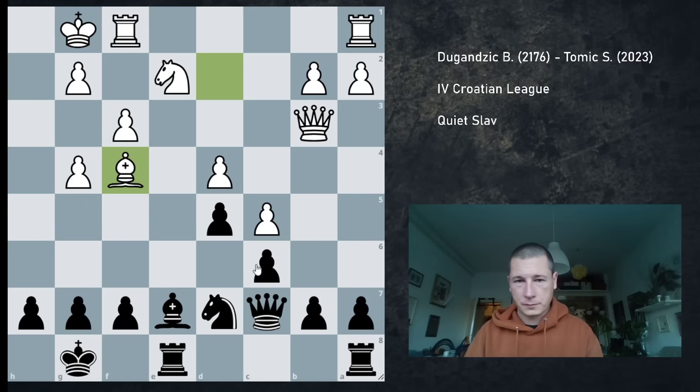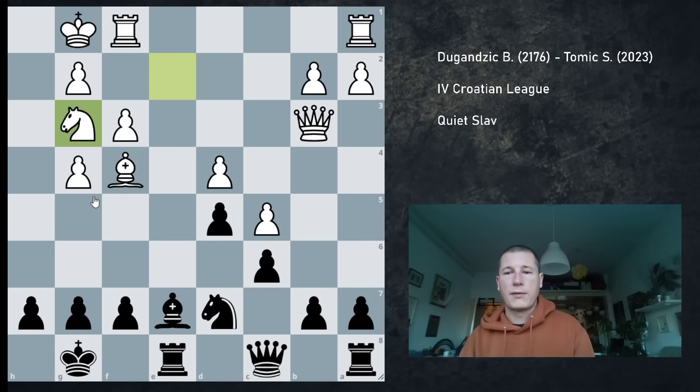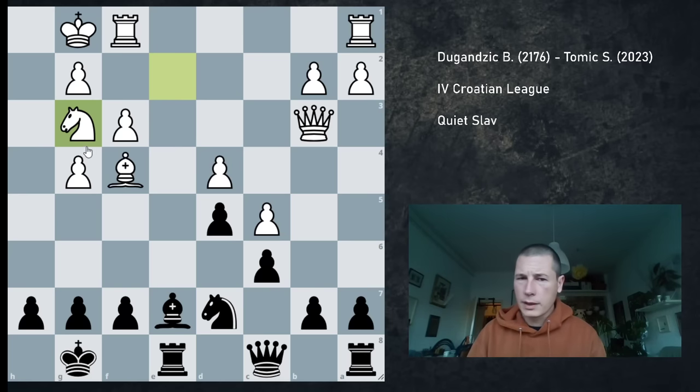I expected Bf4. Qc8, Ng3 — the knight is coming to f5. And now I made the first mistake of the game. It's not a serious mistake, but it allows white to almost equalize. It's obvious that the knight is coming to f5, and the main issue with that is not the g7 square, it's the d6 square. I don't want to give up my bishop, so I should have played g6 immediately. g6 was just necessary.